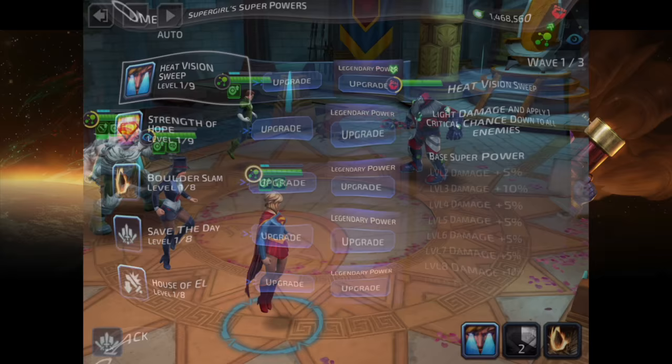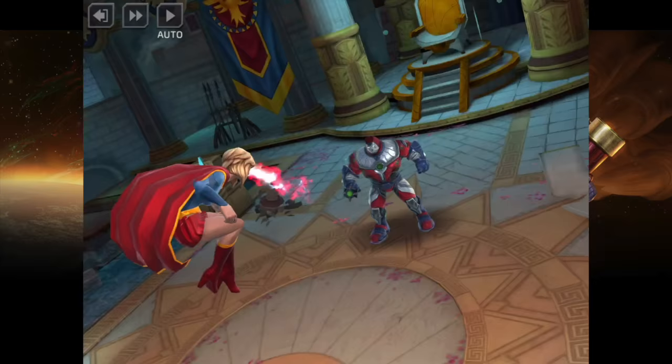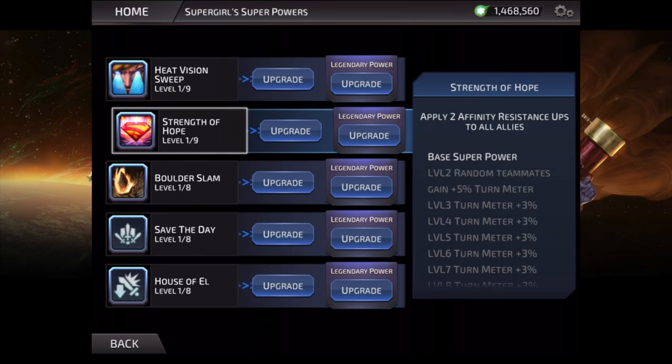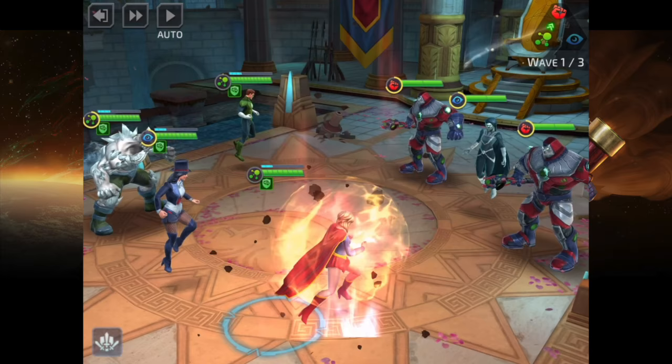Let's go ahead and take a look at her abilities. First we have Heat Vision Sweep. This ability has light damage and it adds a plus one critical down to all enemies. The application does not go up, so it's only one stack of critical down. The damage goes up by 60% at max level. Nothing special here — this move is simply there to debuff the enemy and lower their critical hit chance.